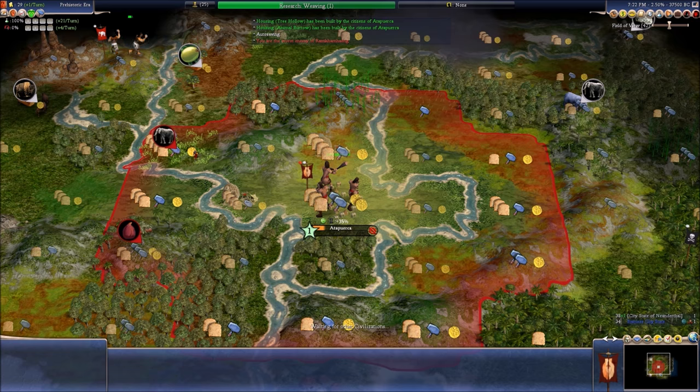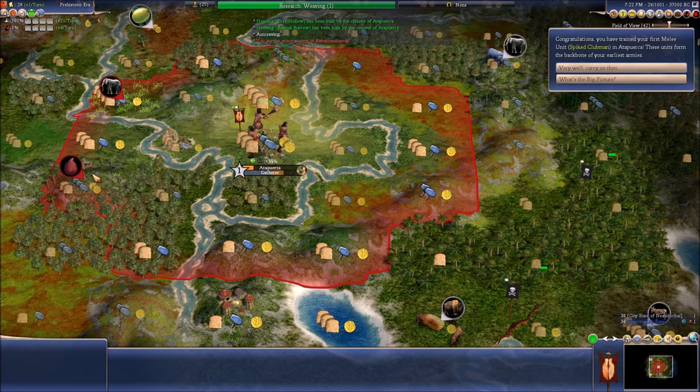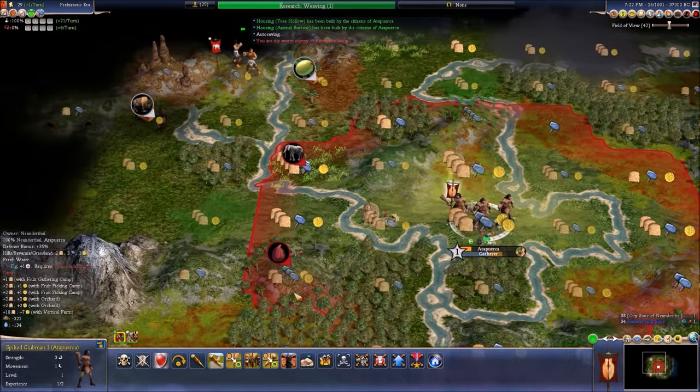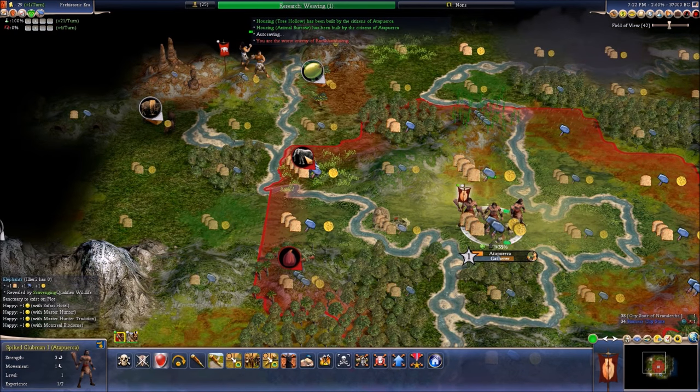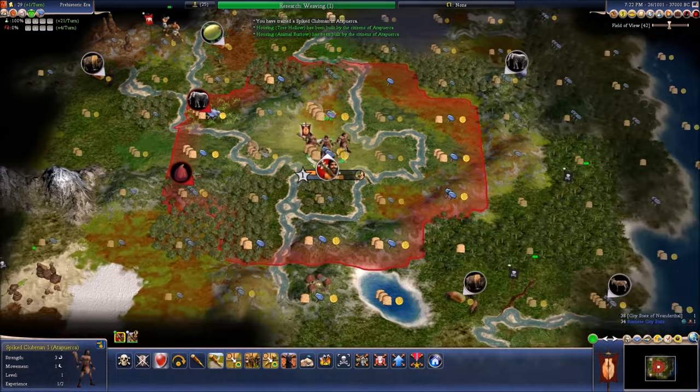Should I go for the ivory? From the depths of a cave — Spike Clubman is cool. That's a luxury, but this gives me actual health, which is what I want.